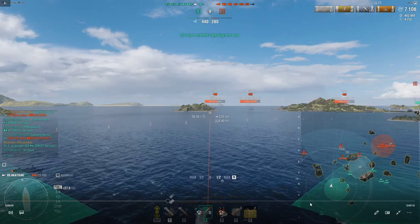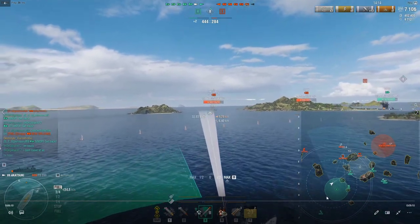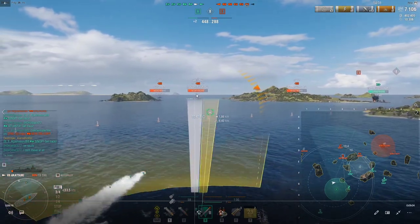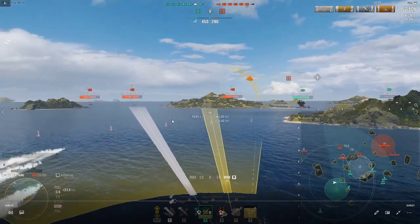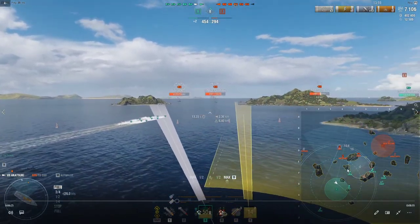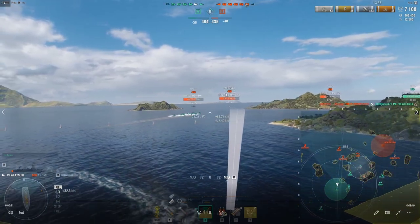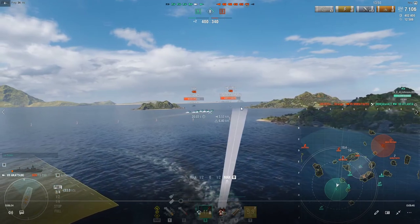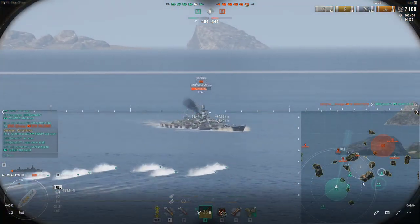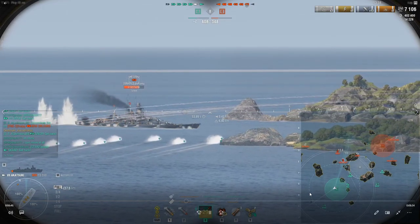Since we got the Haida out of the way, getting into torpedo boat positioning. I'm moving right in on these guys and I see this Gneisenau. Gneisenau is a battleship that loves to brawl and loves to get torpedoes off. I see a Sinop in a risky position. I'm launching those torps as far forward as I can into that island — I'm trying to cut the Gneisenau off from being able to YOLO my Sinop. And that's just a beautiful picture right there, he turned right into them.